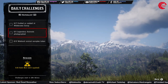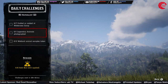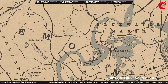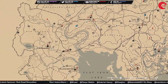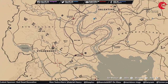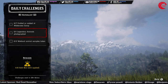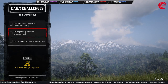For the legendary animal photography challenge, you have to go to Miss Harriet. You can meet Harriet at this location, or at Emerald Station, or at MacFarlane's Ranch. Go to any of these locations, meet with Harriet, start a legendary animal mission, and take a picture of the legendary animal before taking a sample or skinning it.